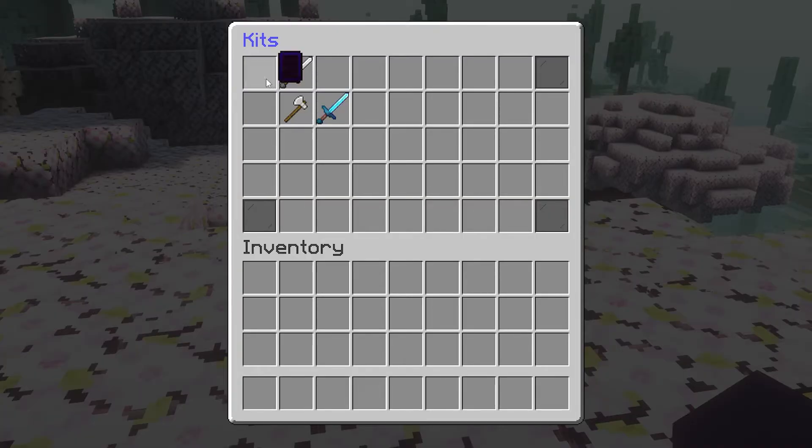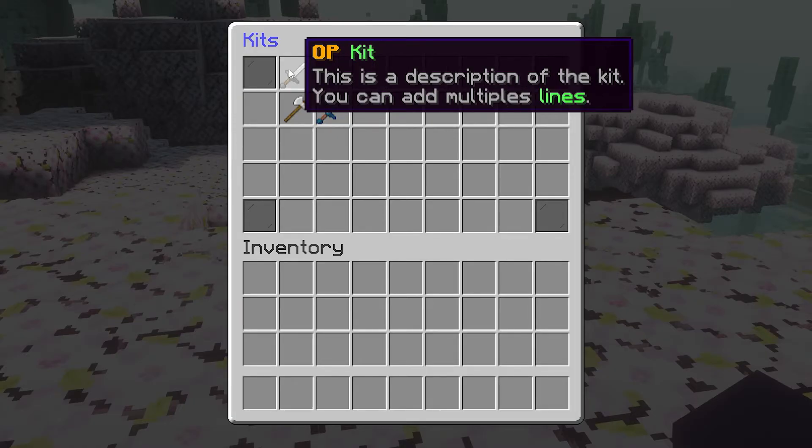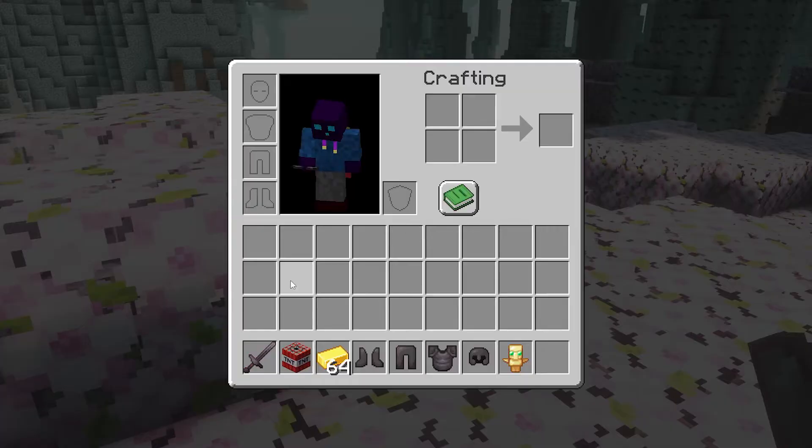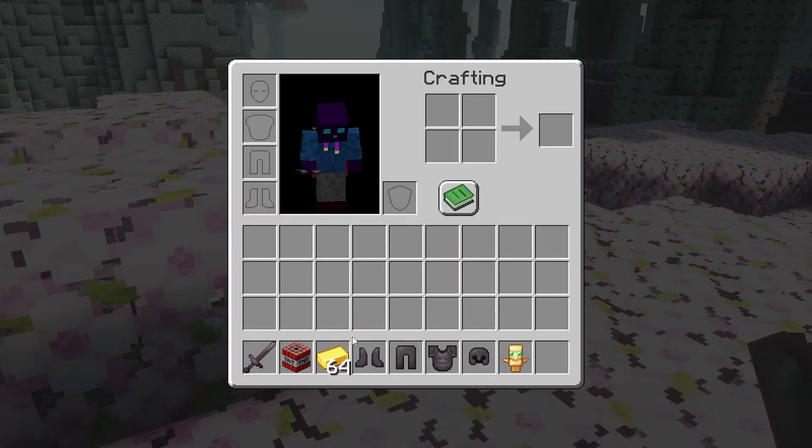So when I now use the command slash kits, you can see a brand new kit has been created — the OP kit. It doesn't have any description yet, but this is something we can change later on. But the kit itself already works. So when I now just click on here, there we go. All the armor I was just wearing, all the stuff I just had in my inventory, and even the item that was in my offhand, has all been gifted to me through this kit.